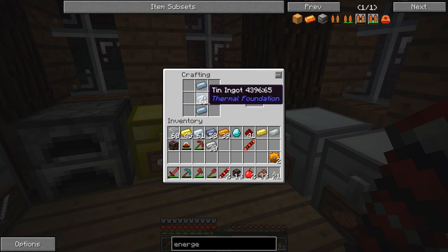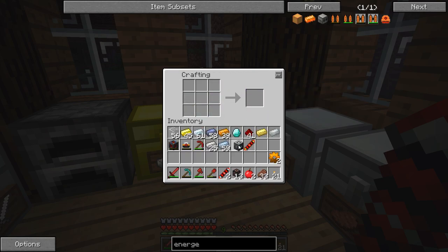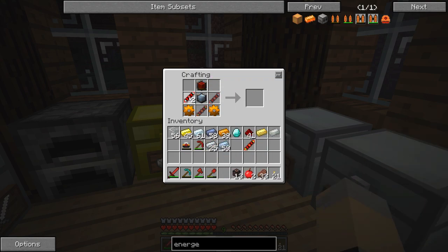Two copper gears, and then finally I need a basic machine frame as well, which is actually going to need some tin. There we go — now I should have everything. Actually, I think it's because the leadstone energy cell is not a stackable item. Why you no work?